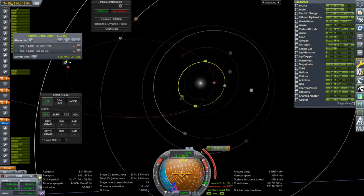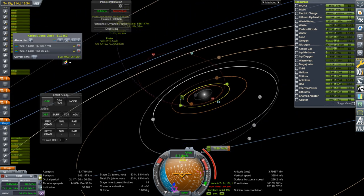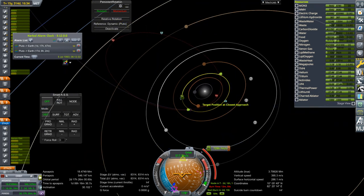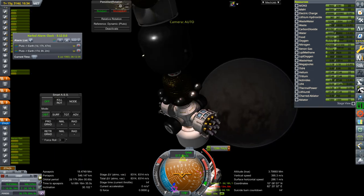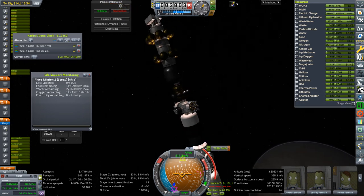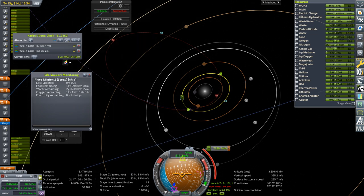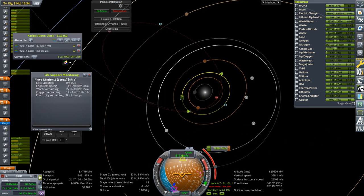That burn will bring us in on this purple orbit here. I tried to get the least relative velocity to Earth — basically a Hohmann transfer — but that one is later enough that it's a problem. Right now we have 14 years and 99 days of food; the water, who knows, we have a water recycler but the question is whether it'll recycle enough. The limiting factor I'll assume is food, so we have to arrive within 14 years and 99 days. This Earth encounter is in 14 years and 51 days, so that's good.